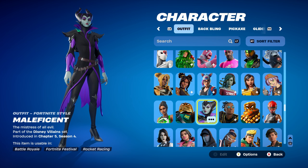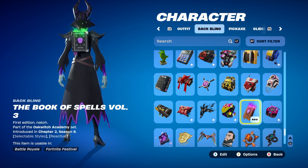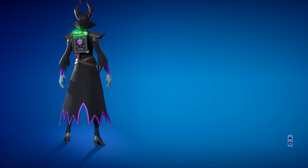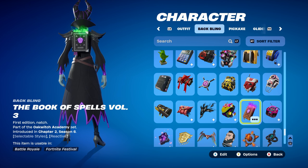The Maleficent Skin is part of the Disney Villains set, introduced this season in Chapter 5, Season 4. The first combo's back bling is the Book of Spells, Volume 3, part of the Oak Witch Academy set, introduced in Chapter 2, Season 6. The colour I'm using is the second one, which is dark — I'm using it for the black, purple, and green design. Goes perfectly with the Maleficent Skin.